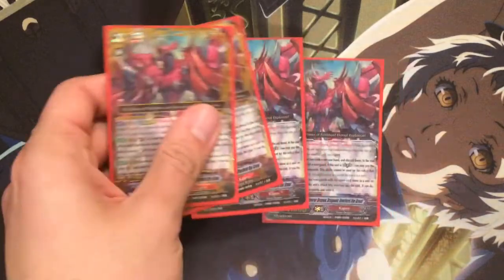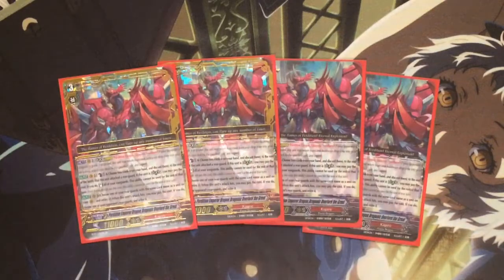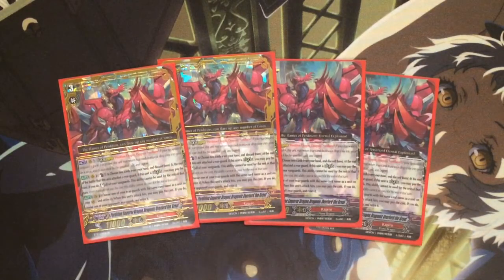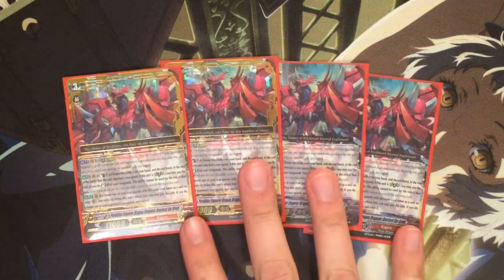I run four of the Dragonic Overlord Perdition Dragon, the Great. His skill is when he is in Legion, you can counterblast one and discard two to re-stand all your vanguards after it attacks a rearguard.